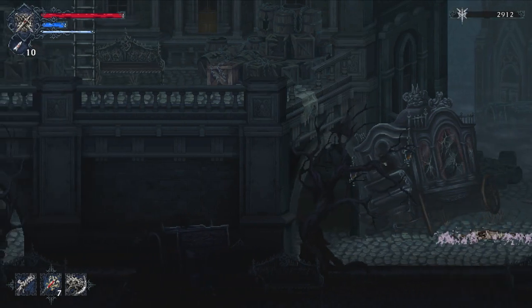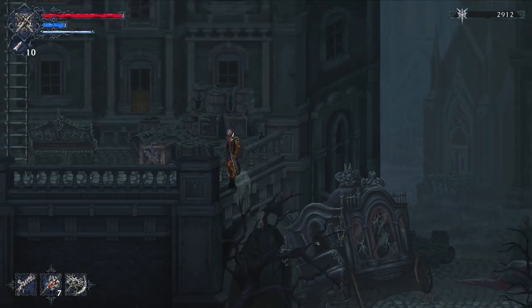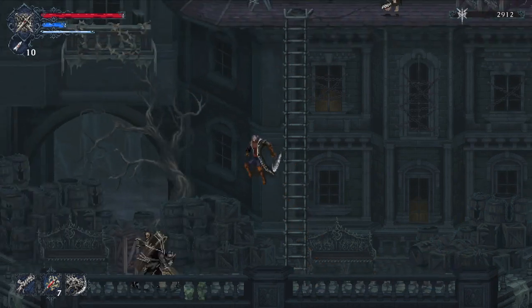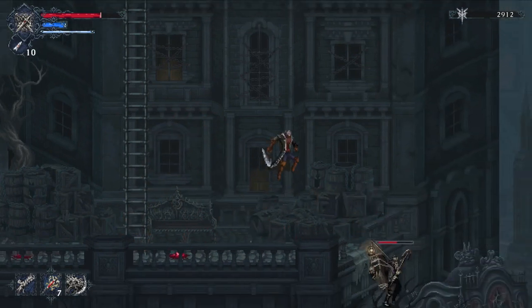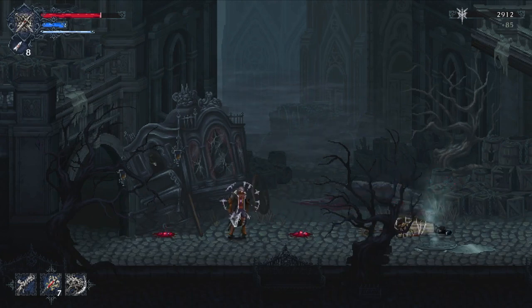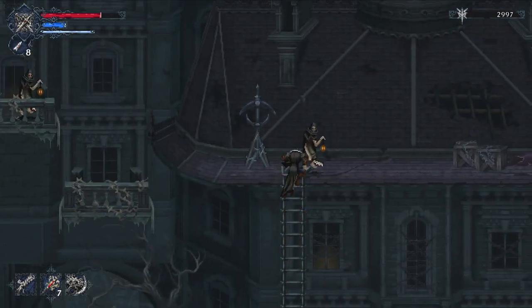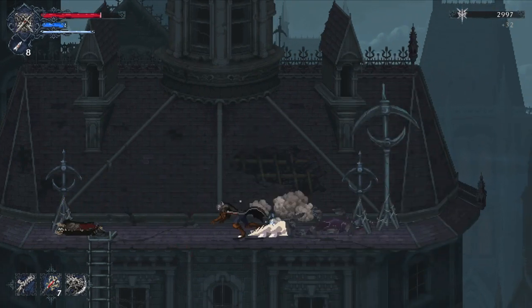Always look on your screen for the interact button — on PlayStation that's triangle. Also look for platforms you can jump up to; these white blanket-looking things indicate ledges you can interact with. This enemy is going to start spewing blood everywhere. Try to shoot him three times — works every time. First, go up here and take out the ranged enemies so you're not being hit by off-screen projectiles.